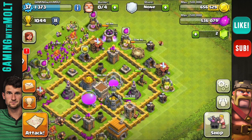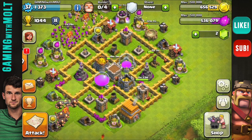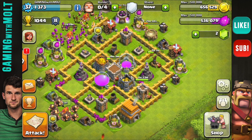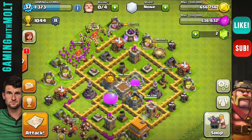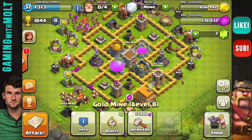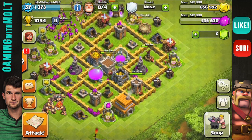Next we're going to bring in our air defense. I'm not too worried about air defense at Town Hall 6, honestly, because I haven't been attacked by much air — minions, dragons, balloons, anything like that. As I go up into Town Hall 7 I'm going to start protecting those a little bit more. Then we're just going to bring in this gold storage right here — there we go.